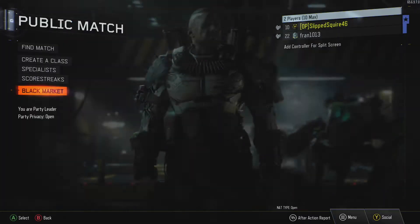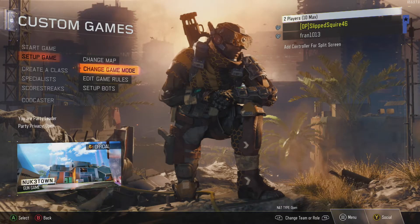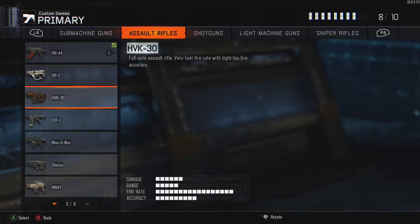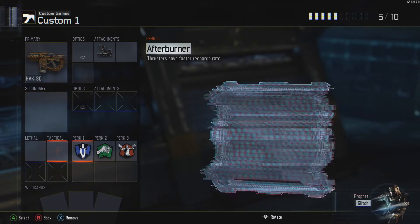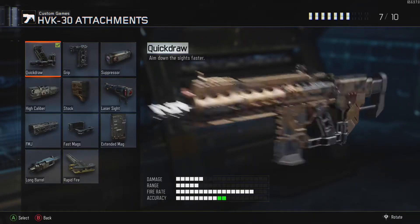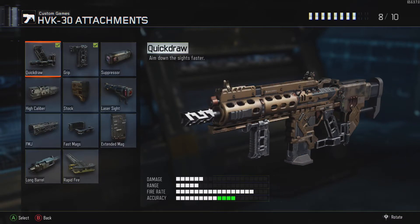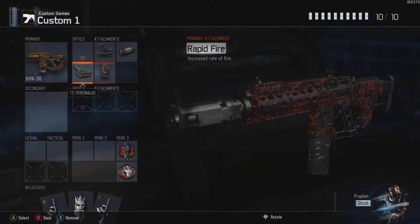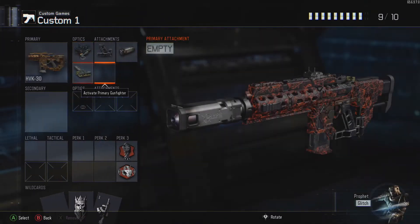I got the Ritual camo too. Since we both got HVK 30 camos, let's both use the HVK 30. Let's go into custom games and change the map to Nuketown. We'll do free-for-all. Put on your class with the camo you got and set it up however you want — attachments are fine.